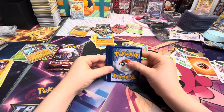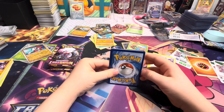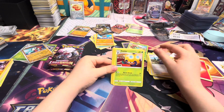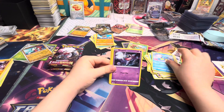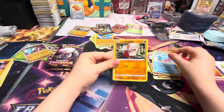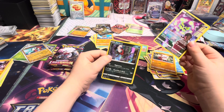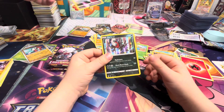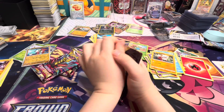Now I'm gonna do the card trick for everyone. Spirit Tomb — oh cool, trainer gallery Spirit Tomb! That was a god pack because there are hollows in there too.